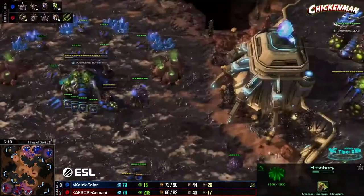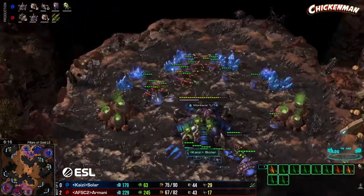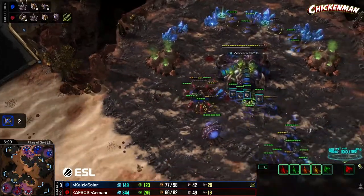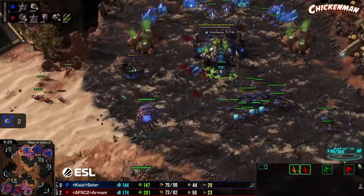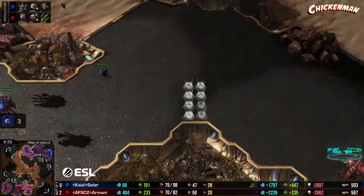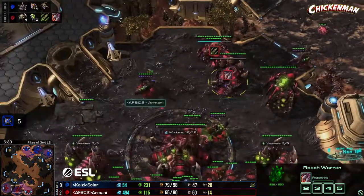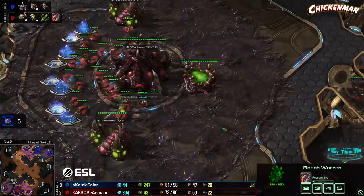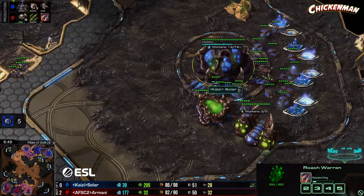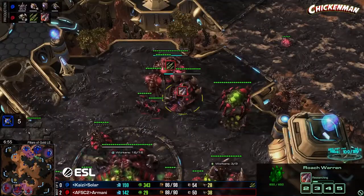The banelings don't connect well enough — there are enough roaches and lings for Solar to push Armani away. Queens come down to help and Solar seems to be holding. The problem I fear for Armani is he's going the same tech path but he's just behind in every regard — his plus-one is behind, though his lair is ahead and Solar hasn't started a lair yet. Lair starting up for Solar now.